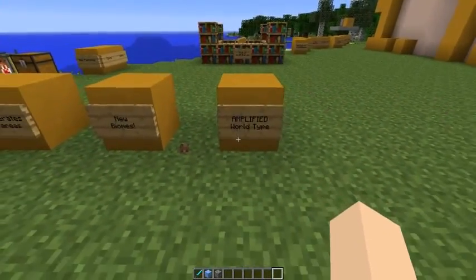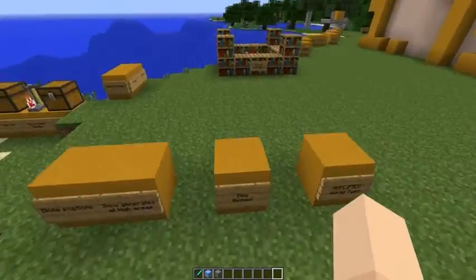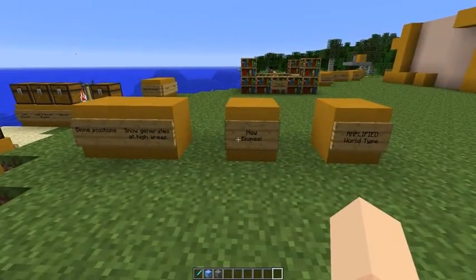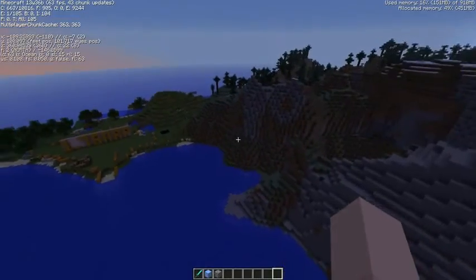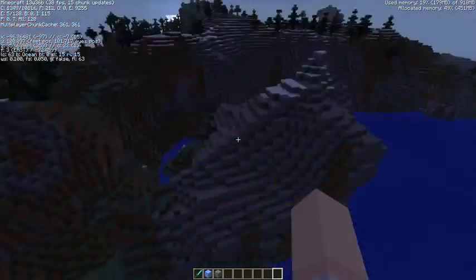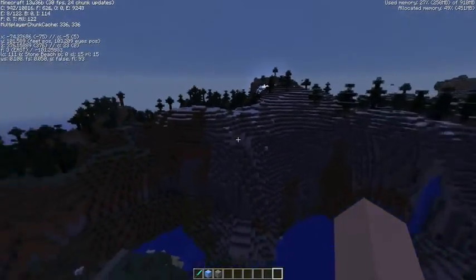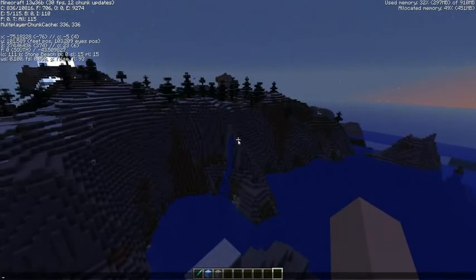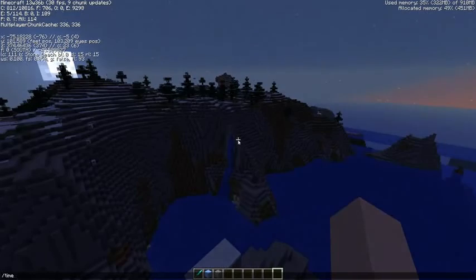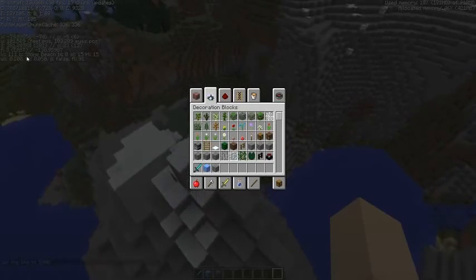There are 11 entirely new biomes. The first one right next to my base is basically cliff sides, usually found around an extreme hills biome bordering an ocean. On the F3 debug screen it says 'Stone Beach.'